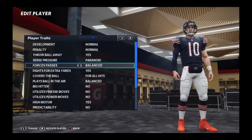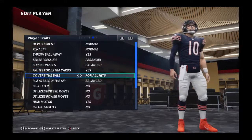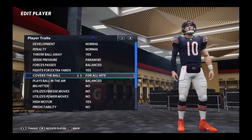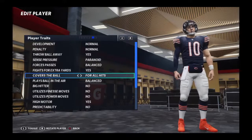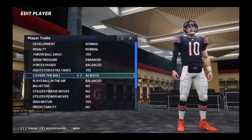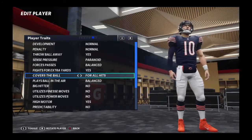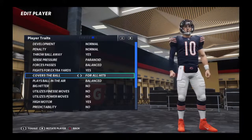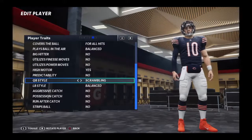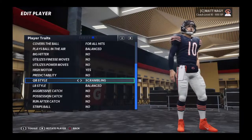He fights for extra yards and covers the ball. There are some quarterbacks that don't cover the football — they run with an open hand and don't brace for hits. You can change this to 'always' so he always covers up the football. For QB style, he gets 'scrambling,' but you can change it to 'pocket' or 'balanced' — it's up to you what type of archetype you want.